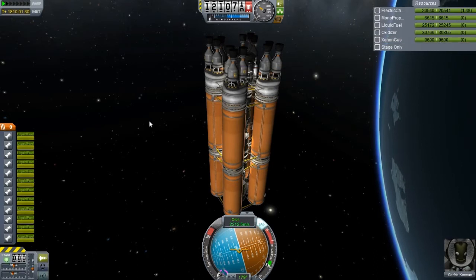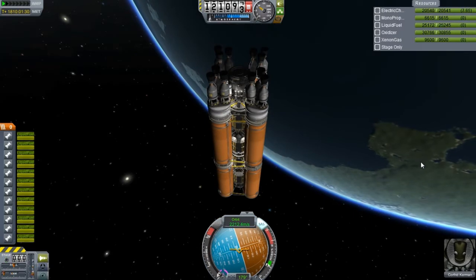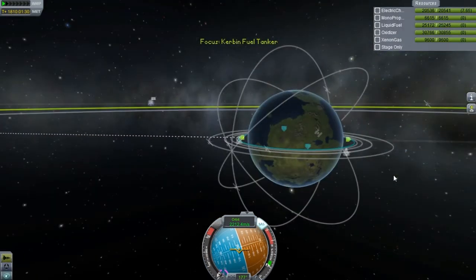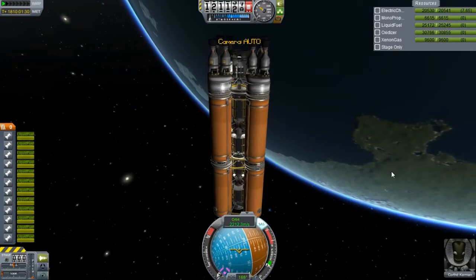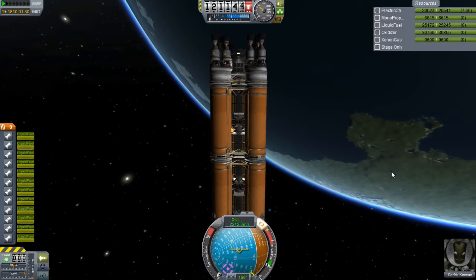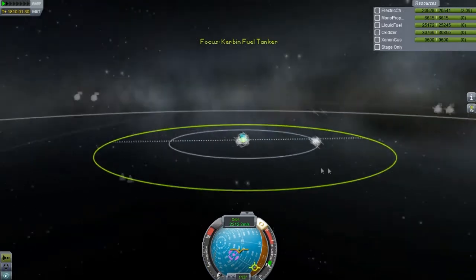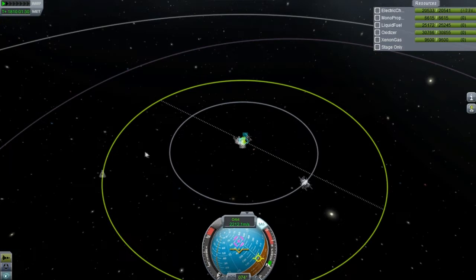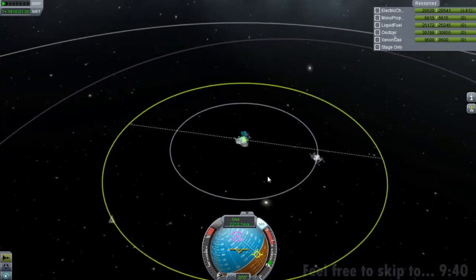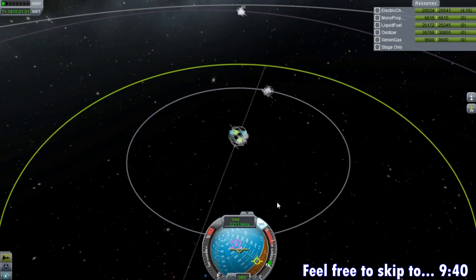We got a fairly good amount of xenon. I don't know if that's going to be more than enough to actually replenish all the xenon on our Explorer. We'll probably end up basically sending up a separate mission just to replenish all of that fuel. So we're going to start our nice long burn here. We're not going to actually go to the Jewel 14 Explorer, but we're basically going to do a burn until we get out a little bit past the moon. And then after that, I will send out my refueler.